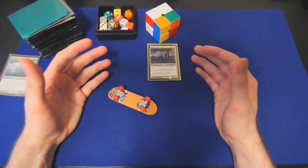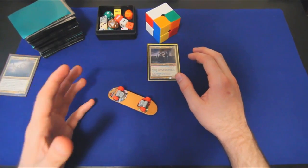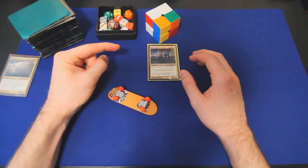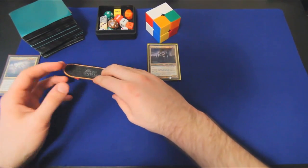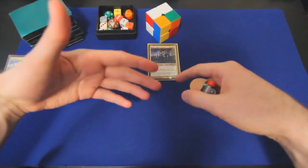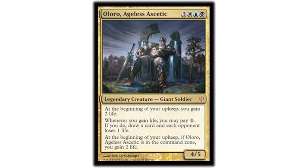I would argue, particularly after the death of the Partial Paris, that this strategy is a little more conservative than combo. Combo is going to just win some games by default when they draw the nuts, but I would argue that this is pretty competitive. You'd be surprised as to how quickly a 5/5 in the air can kill an opponent. Despite Ororo's colors, I think that this sort of mid-range conservative strategy synergizes with what Ororo does better than combo, honestly, because Ororo's all about incremental advantage.